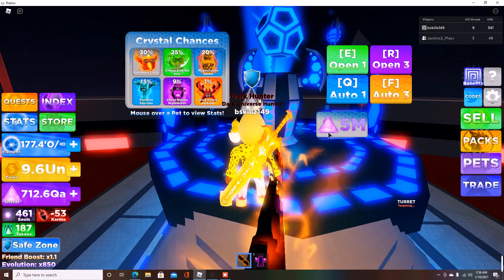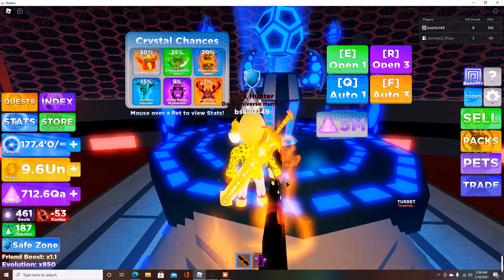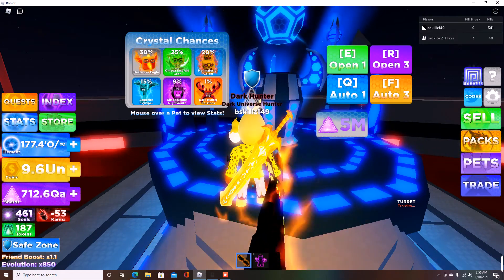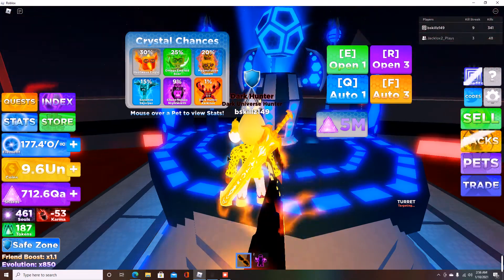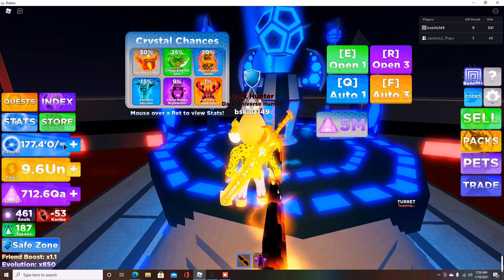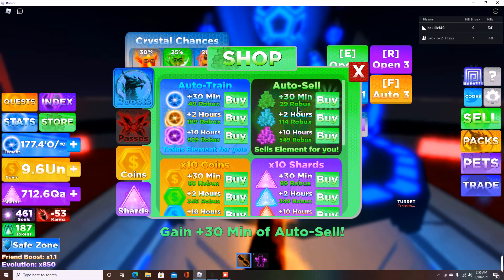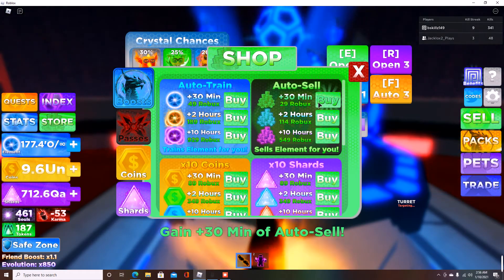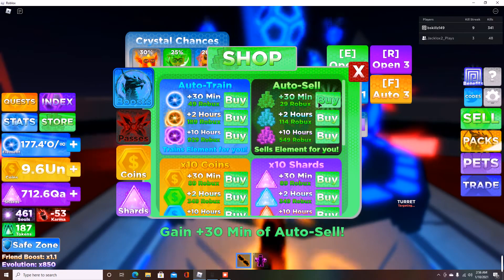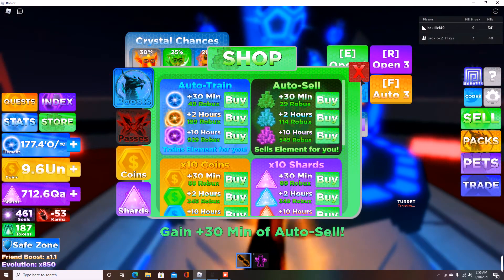Each of these pets is going to cost five million shards, so if you don't have enough, start grinding. Complete your quests, sit on your training areas — even though they're only giving you plus 10 or plus 15, that's still enough if you have a strong shard pet and a couple of boosts going. Visit the shop and get boosts — auto sell for 29 Robux while sitting on your strongest training area gives you a ton of coins to help with ranking up.